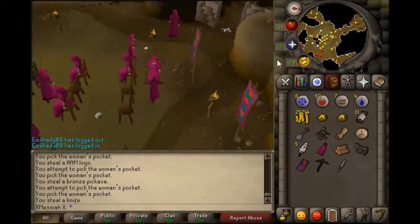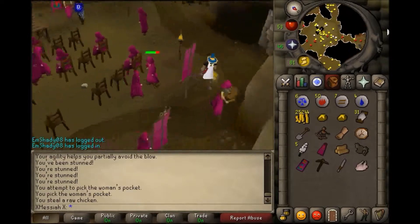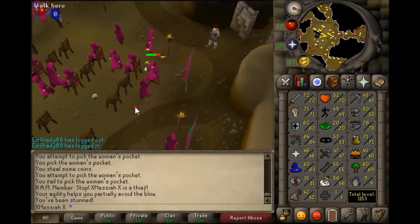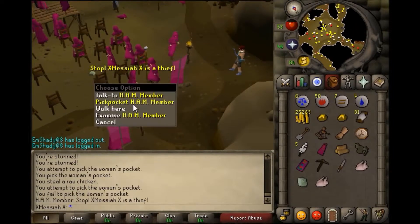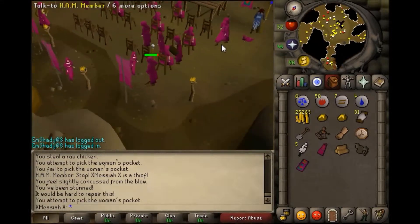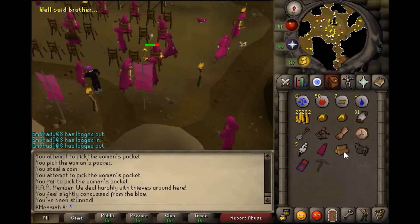Basically, what you're going to want to do is come to the HAM place that's located in Lumbridge behind the general store, and you pickpocket the little trapdoor. Come down in here, and I would recommend at least 35, maybe 40 thieving for this. Obviously, the higher thieving you have, the easier it's going to be to pickpocket these and get a clue scroll, because your success rate will be a lot higher. The requirement is 15 for females and 20 for males, so you can get a clue for either one, but at that low level you're going to get caught a lot, and it's going to be a lot harder to get yourself a clue scroll.